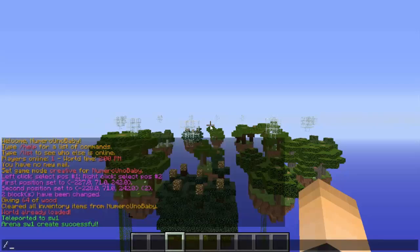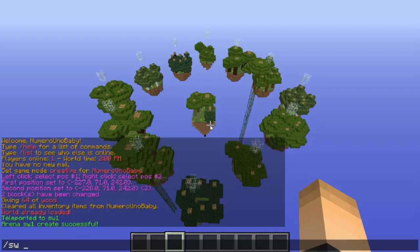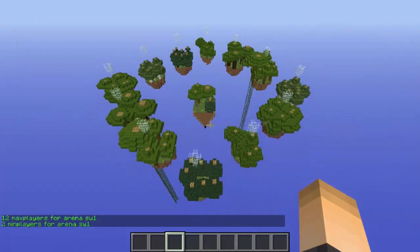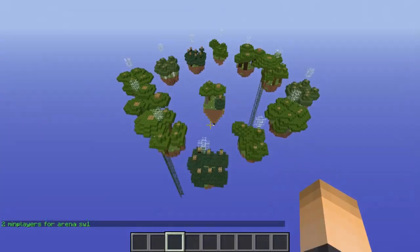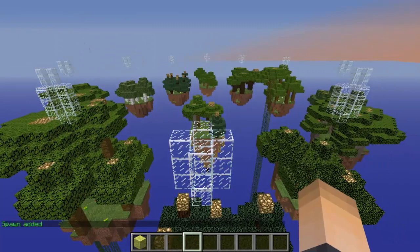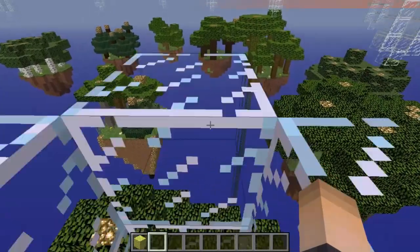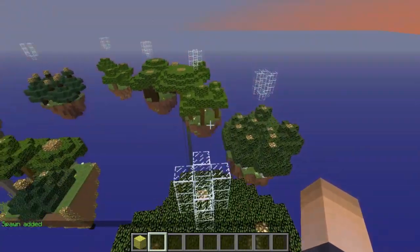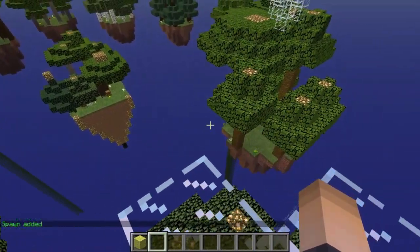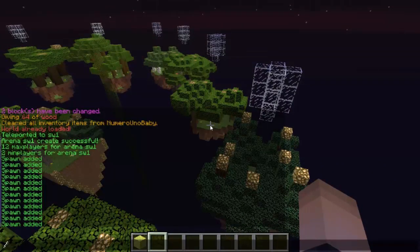After creating the arena, set the minimum and maximum number of players. Count your islands — I have 12, so type slash sw max 12. For minimum, we'll go with 2. Then add spawn points by standing inside each glass chamber and typing slash sw add. Do this for every single island. At the end you should have 12 spawn points matching your max. If you want to remove one, type slash sw remove.